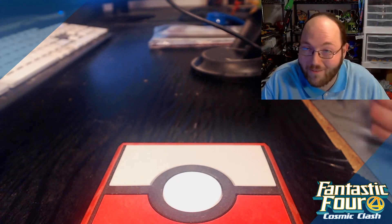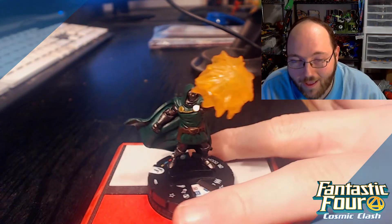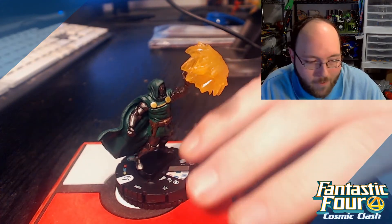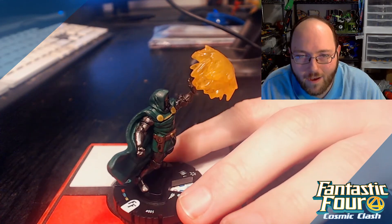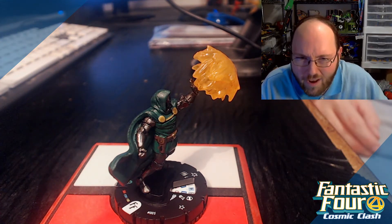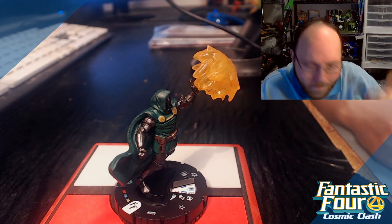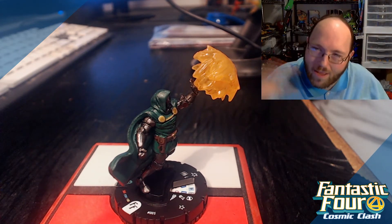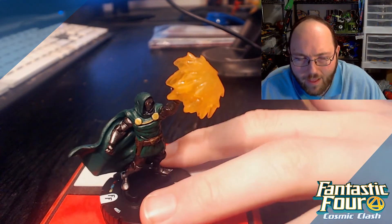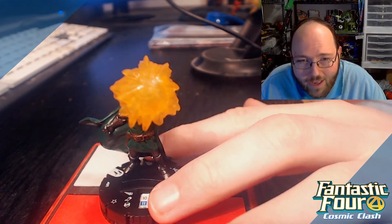Let's look at the sculpts, starting with this dude — he looks pretty awesome. He is Doctor Doom. The blast in his hand is very cool. You can even see he has like a little pocket on his suit. The paint job is really good — on the arm you can actually see it's not just solid gray; it looks like they blackwashed it, put some ink on it to bring out the details. You can see the holes in the belt buckle. There is a lot of detail in this design. That green cape — dude.